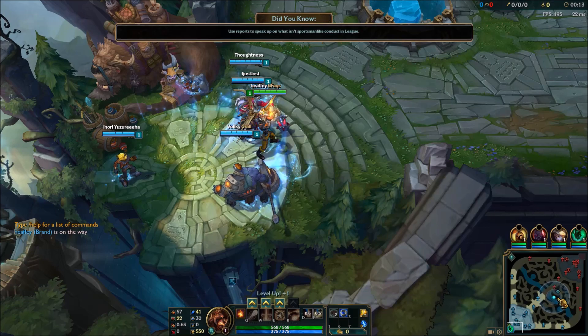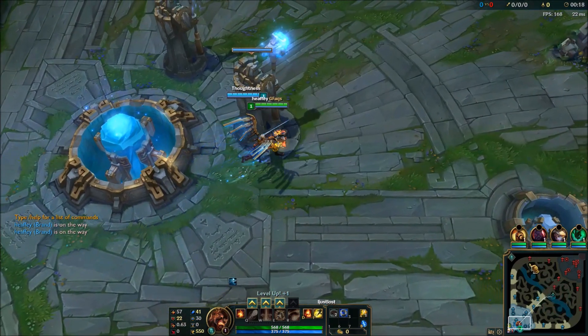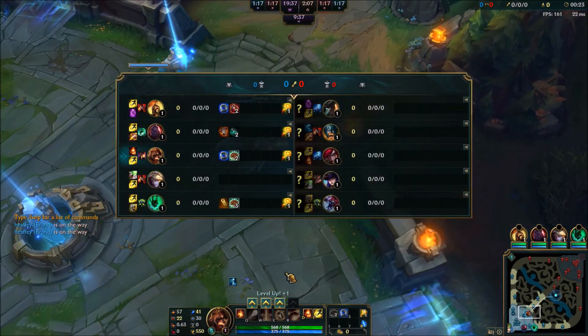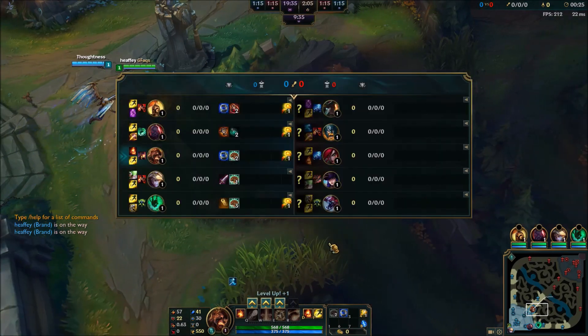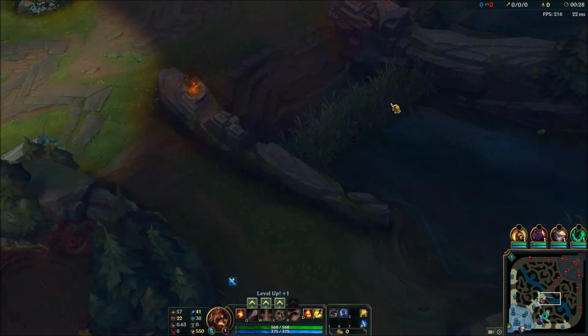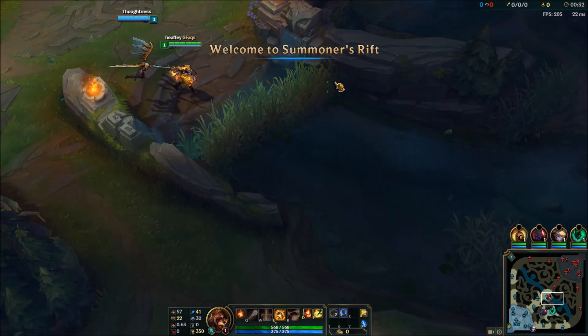We've got a fresh game. I want the invade. I lucked — maybe no invade then. I'm going to get my E first, strong against Kat. Every time she comes in to last hit a minion, I can just drop an E on her. Easy.